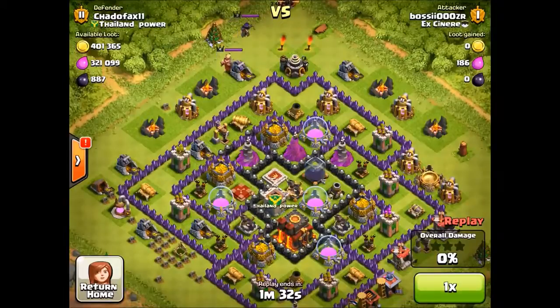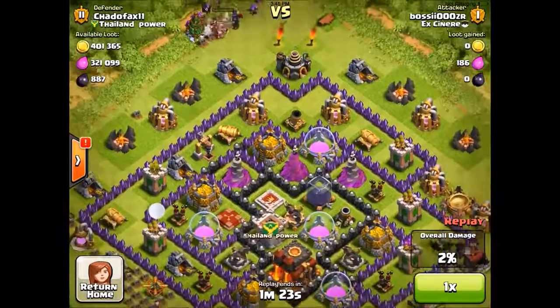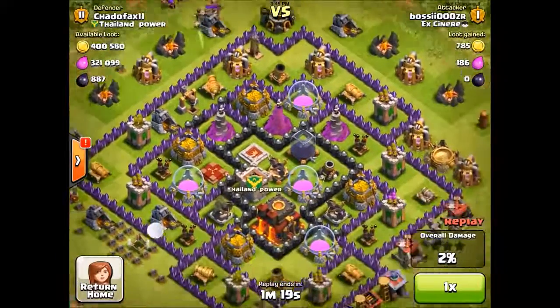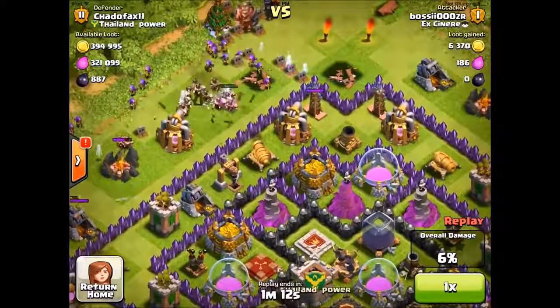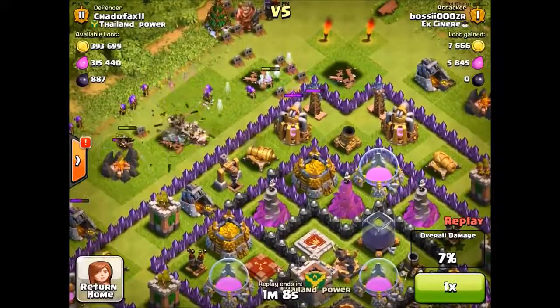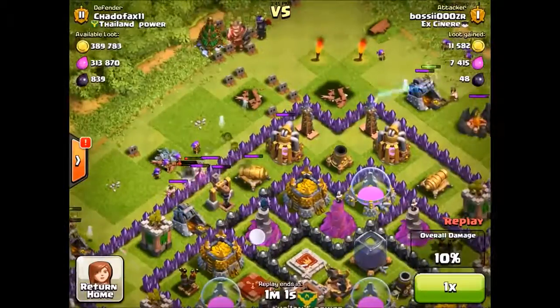I use my other variant at the top to take out the heroes, follow up with some archers, and then you have to take out the outside buildings from the side where you want to attack from — in this case, from the top left. I took out some buildings with archers and barbarians to give your heroes and the rest of your troops a clear path into the middle of the base.